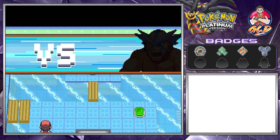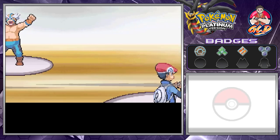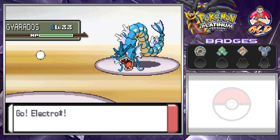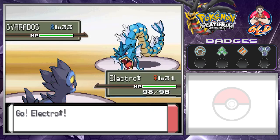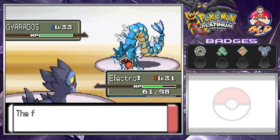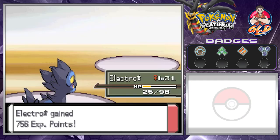Here it is, guys — Gym Battle number five against Crasher Wake. This guy looks like he's ready for the WWE. He comes out with Gyarados, so we're both going to be intimidating each other. I'm going to charge up. Special attack. Shockwave for the win — just like that! That was a bit of a risky move. Gaia grows to level 27 without doing anything.